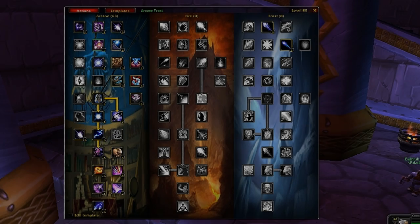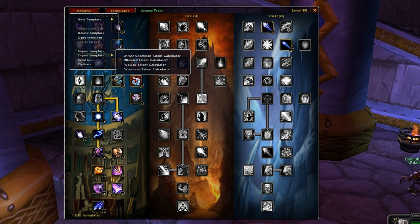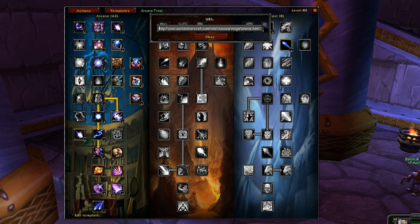Since you can import, you can also export templates. Say you made a template and want to show your friends on the web. Go to Actions, Export Template, and it'll ask what format you want - like the Blizzard talent calculator. It gives you a URL string that you can copy, paste in your browser, and share with friends or email to them.